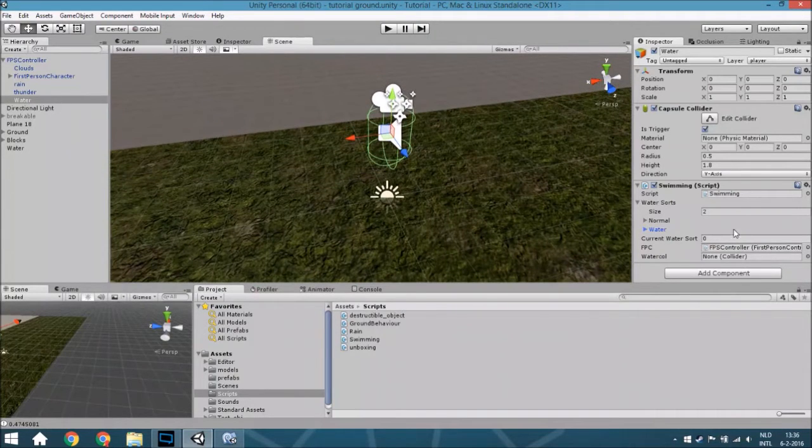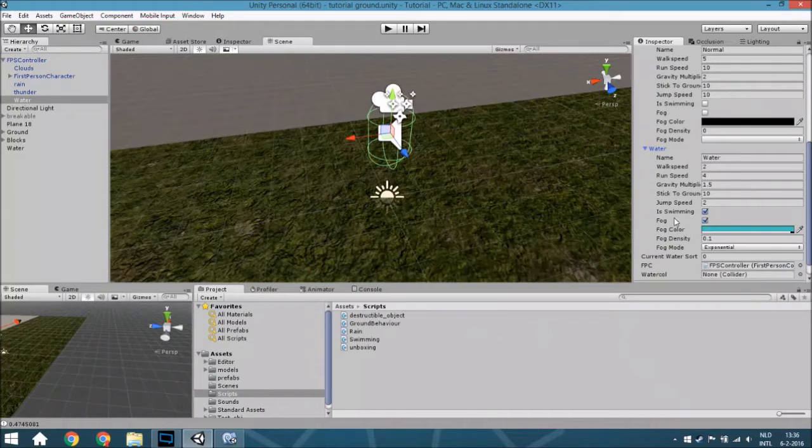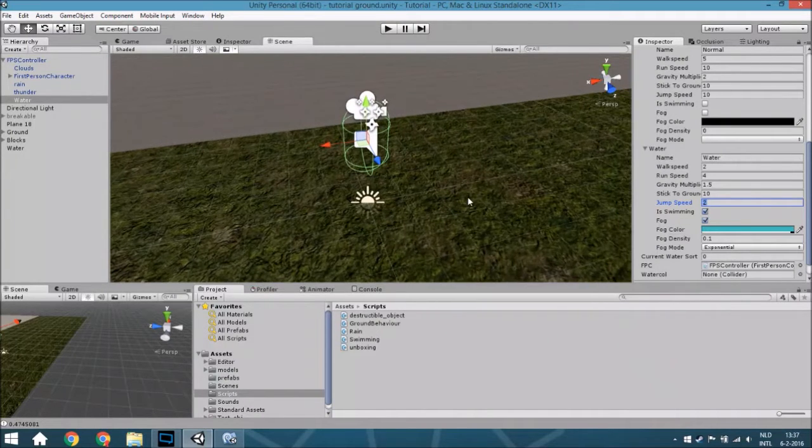I'll explain later why you need those variables. In a normal water zone there are just always sorts - you can also add 'lava' or something like that. There will be a few variables: first the name so you can check which category you are in. You can change the walk speed and the run speed because those two change when you are in the water. Also the crouch multiplier will change a little bit, and 'stick to ground' - most times not, but sometimes, for example when you are in mud or something like that. The jump speed is also a little bit lower. You will say that it is swimming - if you don't use this you can make it so that you are drowning or something like that.